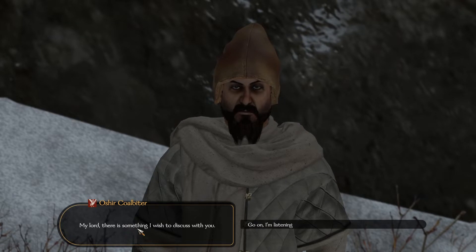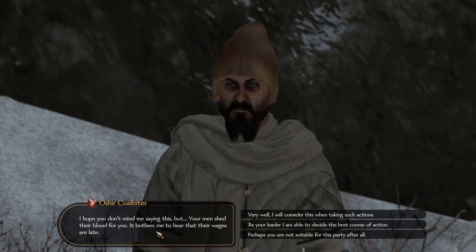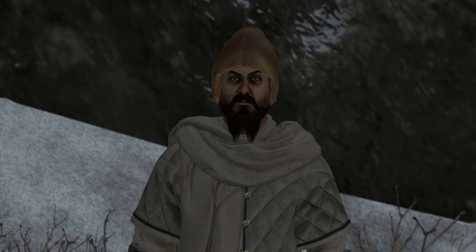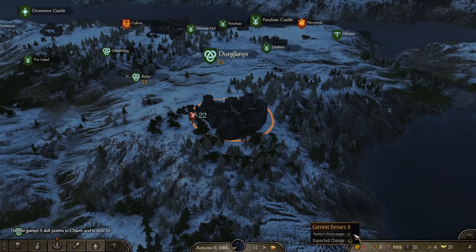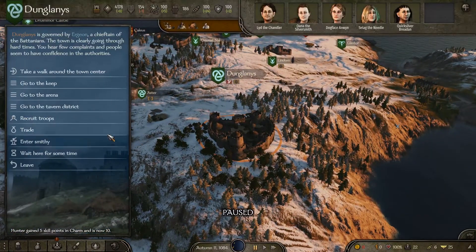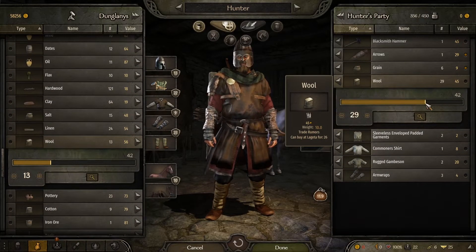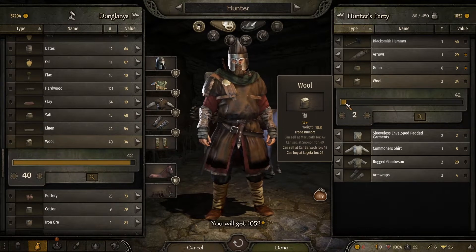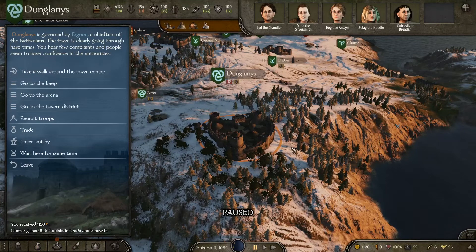Oshir Coalbiter says: 'My lord, your men shed their blood for you - it bothers me that their wages are late.' I'll consider that but unfortunately I'm basically skint - I've spent it all on the wool. I've lost a little bit of morale unfortunately. But we're almost at Dunglanis and let's get the wool sold. One piece of wool is worth 45 and I paid 28, so selling all of this I'm making over a thousand gold just on wool. I've made a profit of a few hundred there, so happy enough with that.